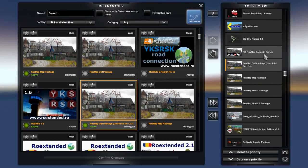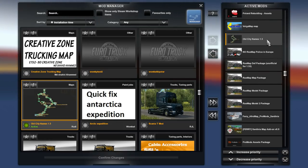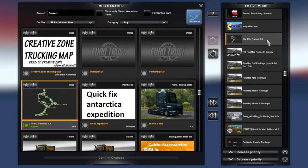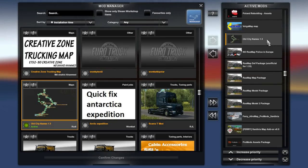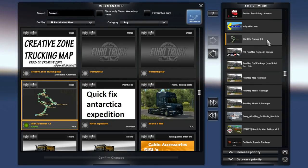Then we have the No RusMap Police in Europe mod, followed by Old CDNames version 1.3. This is a file that I just this morning realized why people are having problems with - it's because this file is a zip file and not an SCS file. It is actually an SCS file. Long story short, do not extract the Old CDNames 1.3 file - just put the zip file as it is directly into your mod folder, and then it will show up in your mod manager and it will work.